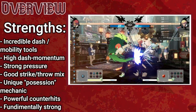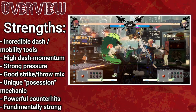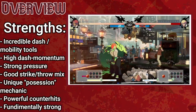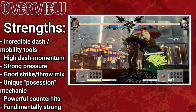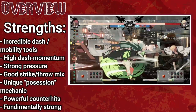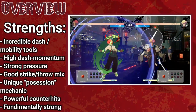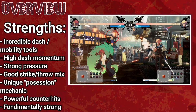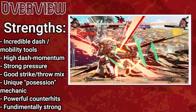Giovanna's buttons benefit a lot from dash momentum, allowing her to fly forward while having a hitbox out at the same time. She potentially has the strongest strike-throw game in the entire cast, thanks to her strong tick-throw setups and great dash-cancellable normals. She also has strong counterhit options, making mashing against her dangerous. Her unique possession mechanic means halving meter gives her a damage and defense increase, letting her get more mileage out of meter than the rest of the cast.